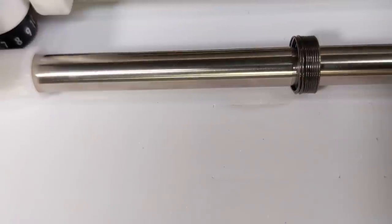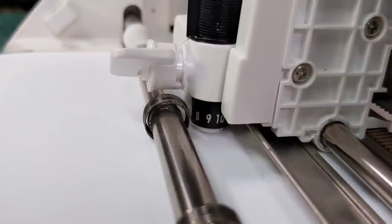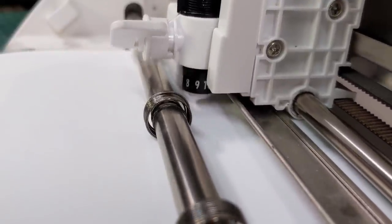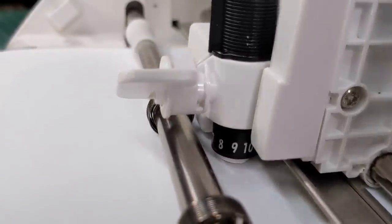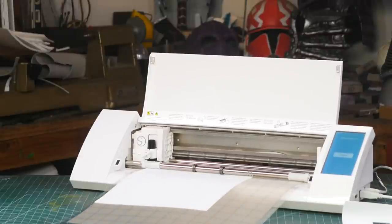That's right - the foam that this machine is cutting is just one millimeter thick. By using a desktop cutting machine, all the pieces are cut out correctly, perfectly square, and all the pixels on the sides are going to be the same size. This is so much easier than doing all the cutting by hand.